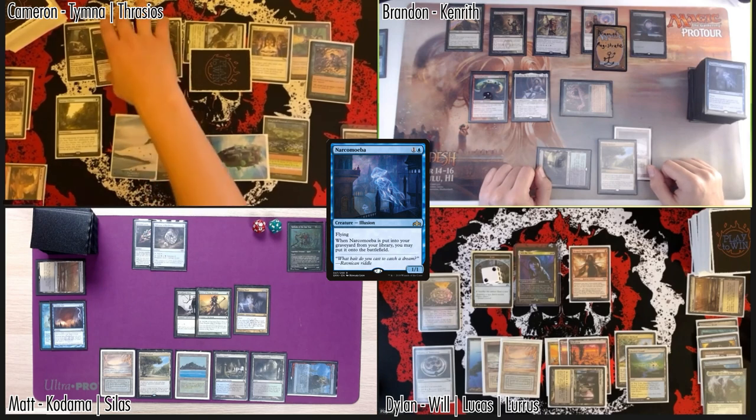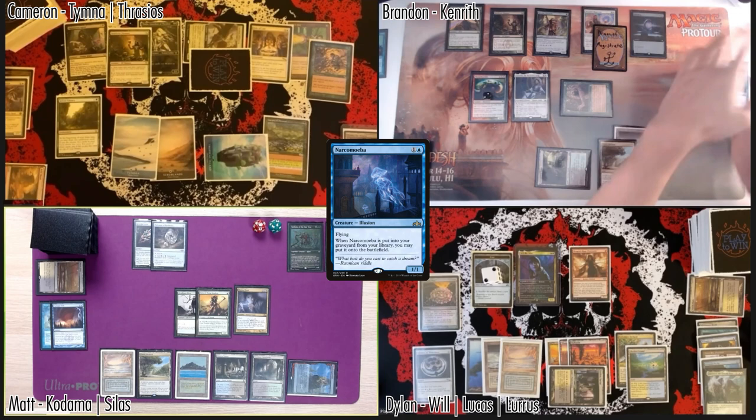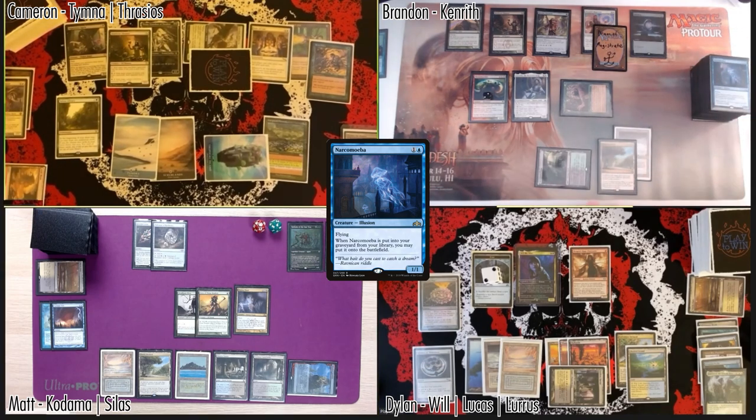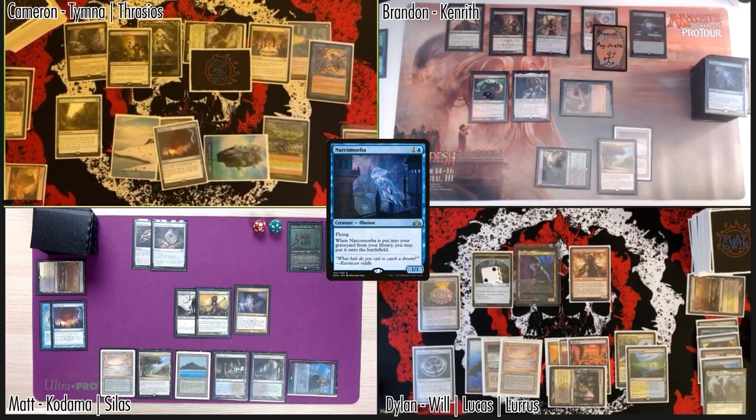Can I just ask — is the Opposition Agent like... a mandatory effect? No, it's a replacement effect — you don't have to choose. Matt's suggesting he can help if he can search, but that's fine. I pass priority — I get nothing. Acknowledging the triggers in the stack — I'm still trying to think. I have Cyclonic Rift but...